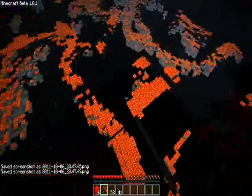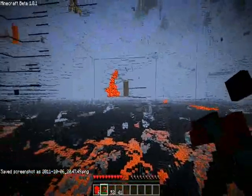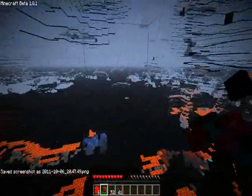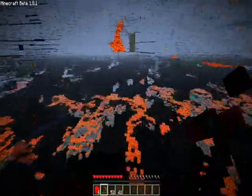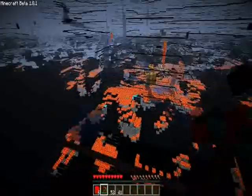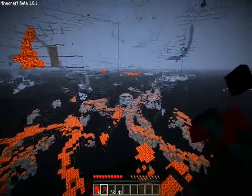Hey guys, I got a really good texture pack — really helpful. It's a diamond, iron, gold, and dungeon finder. As you can see, we can see through all the walls. I made this really easy to spot, so you can see so much diamond. I made the diamond just a big blue block, so as you can see, there's diamond everywhere.